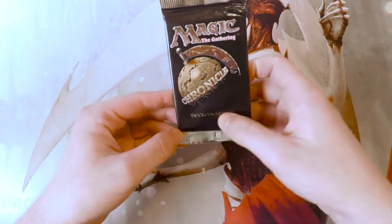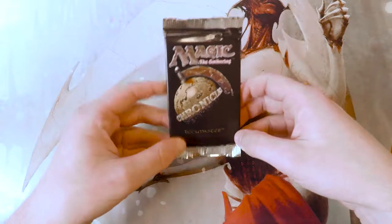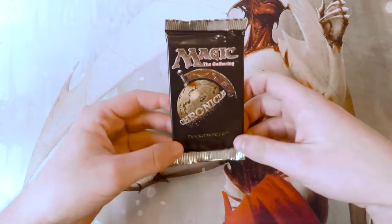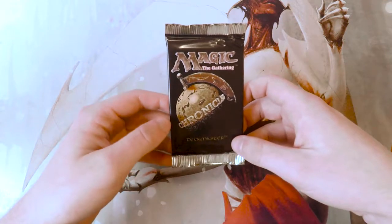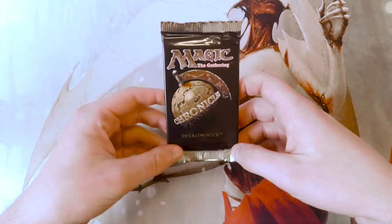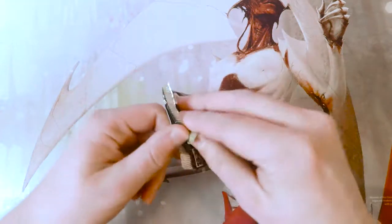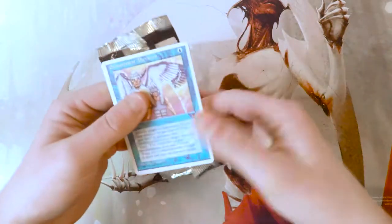Nowadays unfortunately there's not too much in this set, but there are a few decent cards. Blood Moon is sitting at the very top, right around $25-$26. There's also Concordant Crossroads, which is quite good at around $15, and then City of Brass, which is just a fantastic land.